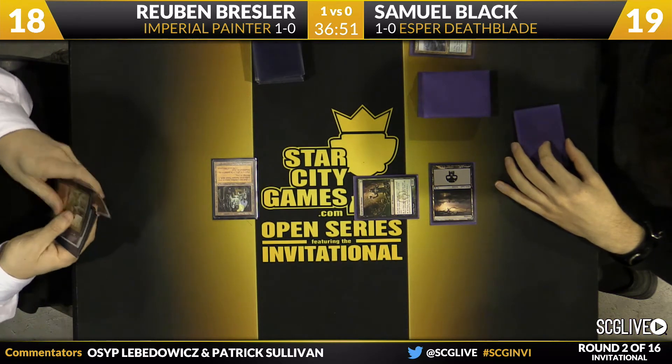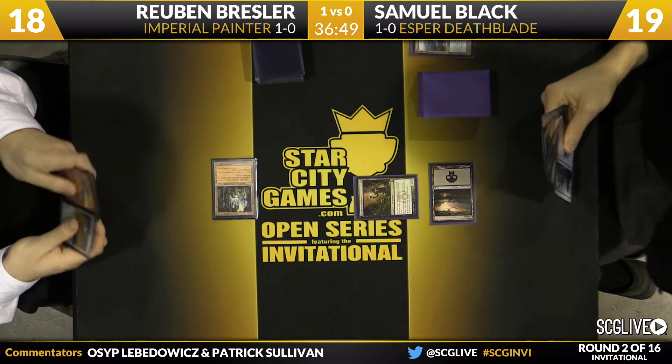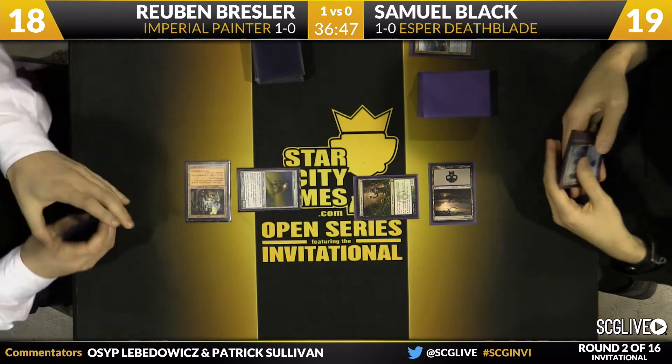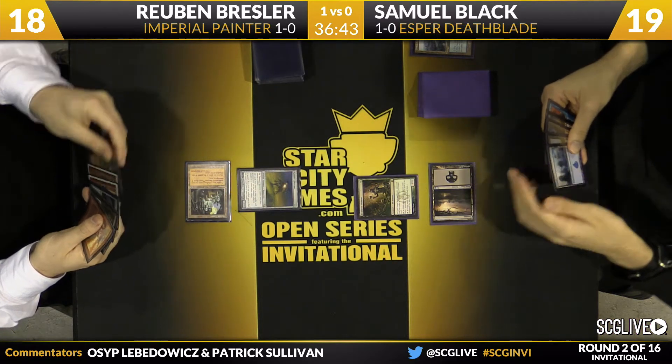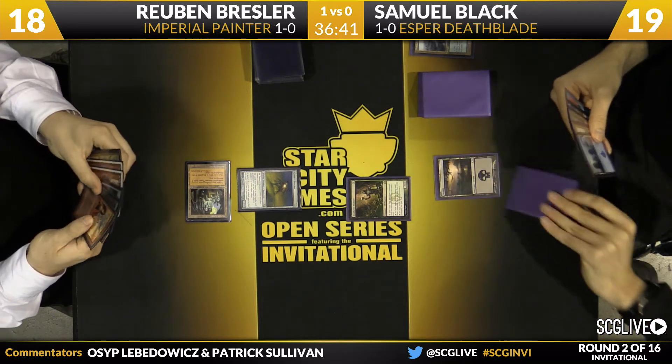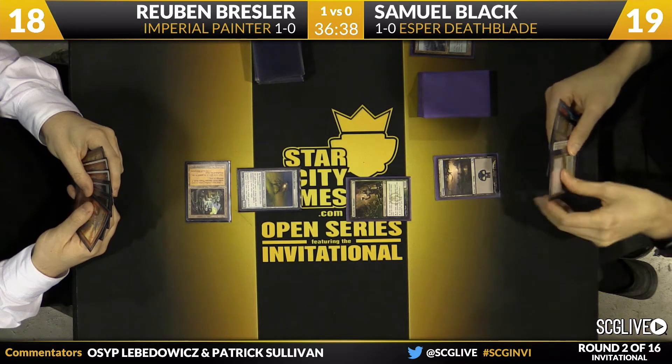Ruben is going to play Ancient Tomb, take two, drop to 18. Painter Servant! He's got that Pyroblast in hand as well, so if he names Blue he's going to be able to not only counter anything but kill that Deathrite Shaman or even a land.